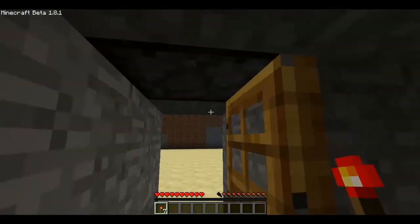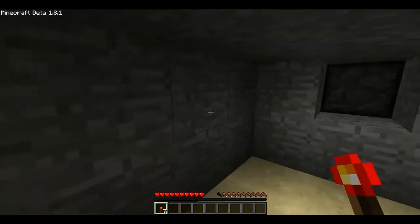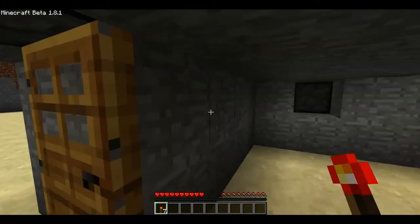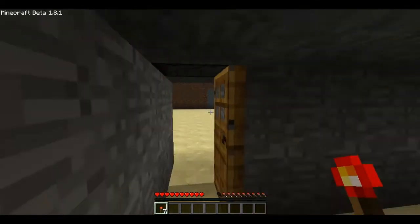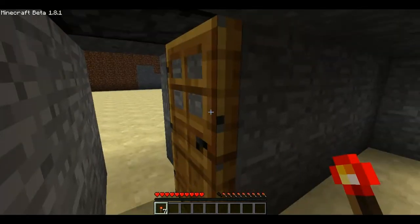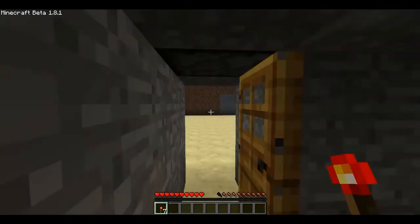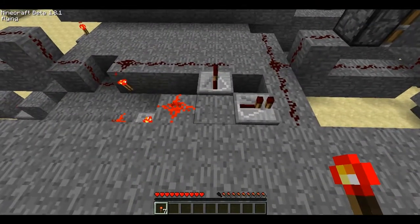Right here there's a piston, if you didn't notice. This is actually a block update detector. What a block update detector is — or a BUD — it is a device that will detect if a block has been updated. Opening and closing a door will toggle this piston, because opening and closing a door is a form of a block update. So if I activate the block updater right now by just placing that torch there, you can see what I have up here. This is the block updater.